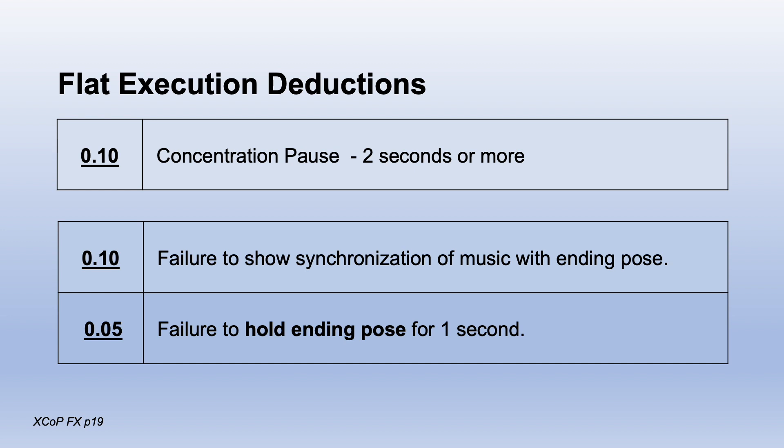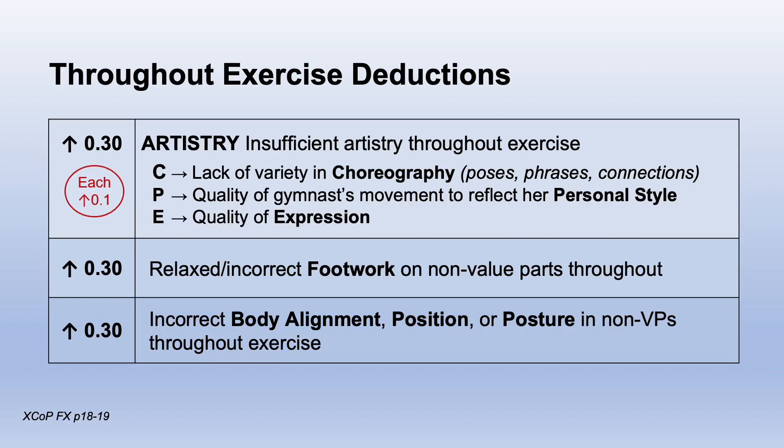We have a flat execution deduction of 0.1 for a concentration pause of two seconds or more. At the end of the routine, a flat 0.1 for not ending with the music and half a tenth for not holding the end pose for one second. Throughout deductions, just like the dev program, target the non-value parts in a routine — these are the up to three categories.